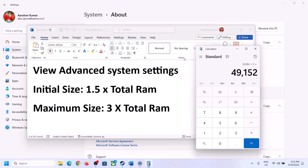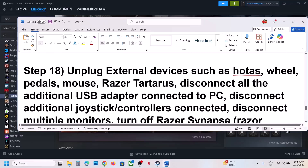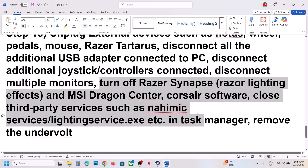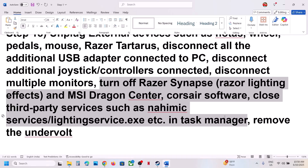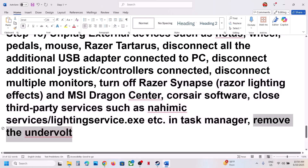The next step is to unplug all external devices from your computer — wheels, pedals, USB adapters, extra controllers, and USB dongles. If you have multiple monitors, try launching the game on a single monitor. Close all third-party applications and services in Task Manager so that only Steam and the game are running. Also, if you have undervolted your computer, remove the undervolt and then launch the game.